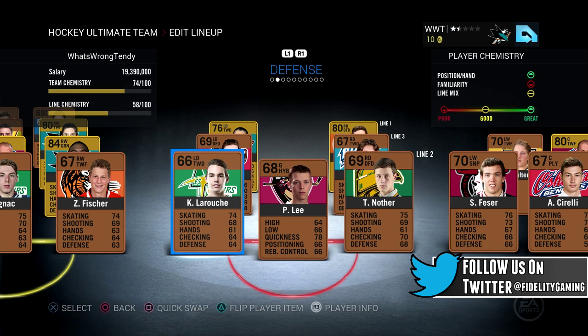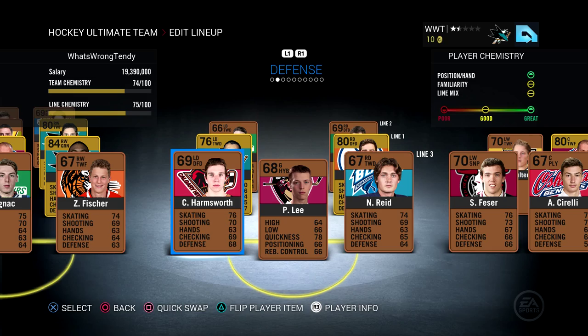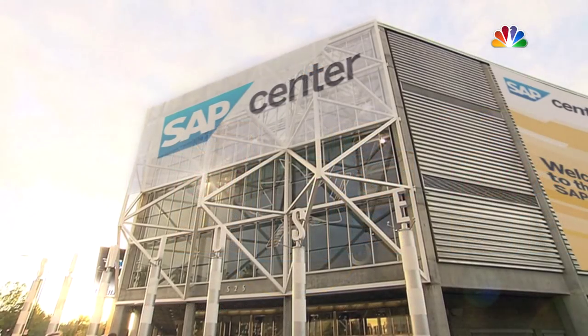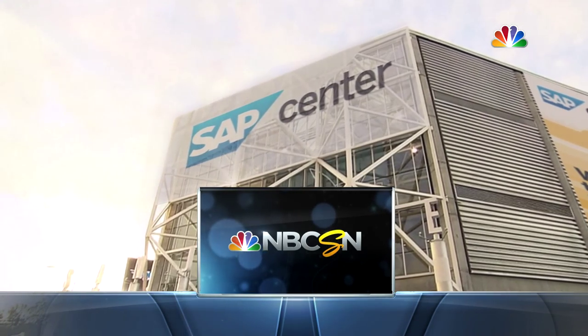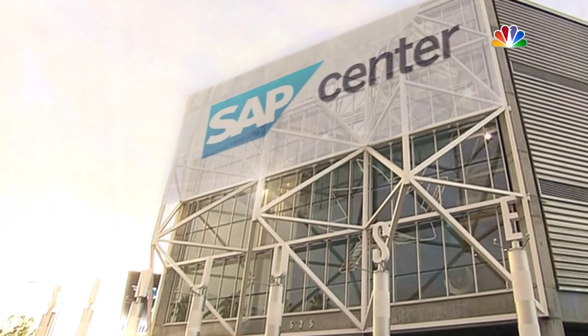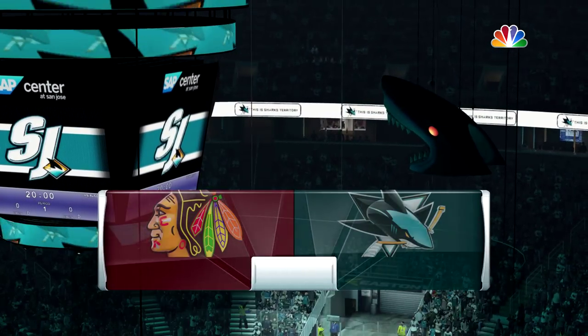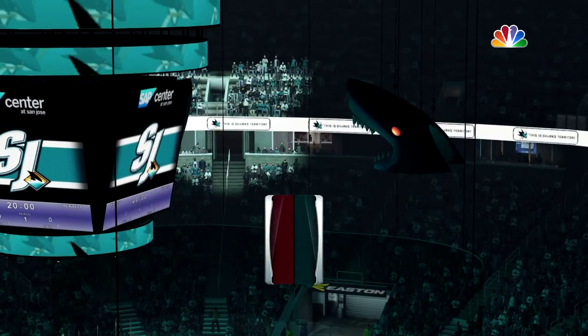On the defensive side of things, we have Eric Riba and Kondry, and then the rest are bronze, and we do have a bronze goalie Lee who we are also looking to upgrade in this episode. So here we go, we're at home at the SAP Center in San Jose, California, looking to improve to 2-0 on the season, as we started off pretty well in our first game, and hopefully we can continue that.